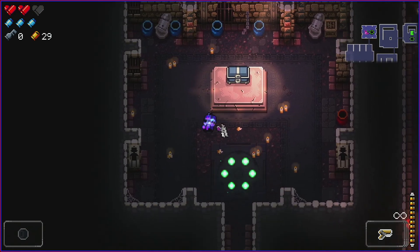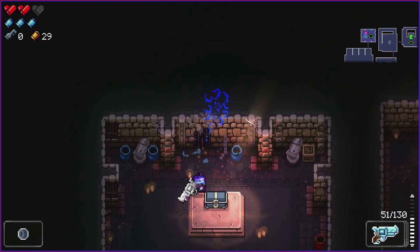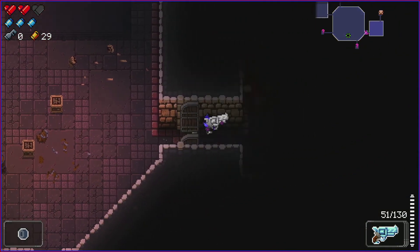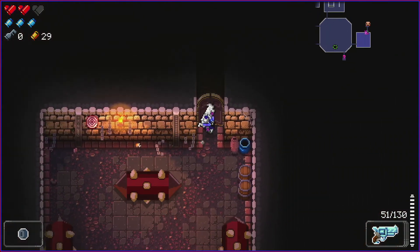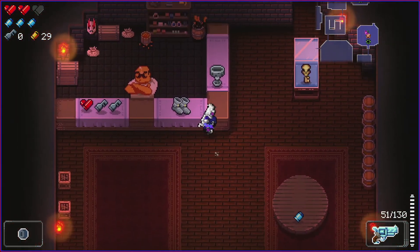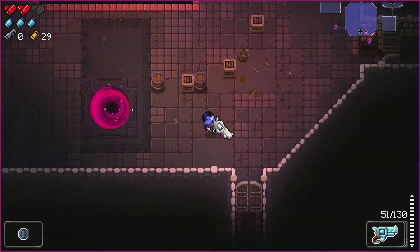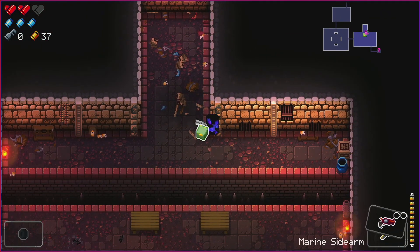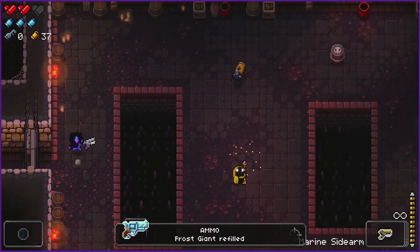Found the first item room but no keys. Maybe a secret room here — no. Let's keep exploring. Frost Giant is great but runs out of ammo. There's a trap room — 30 monies for a key, I don't have that. There's also a Holy Grail for 42. We get an ammo drop and I should reload the Frost Giant, and hopefully find some more for the Sage Revolver.